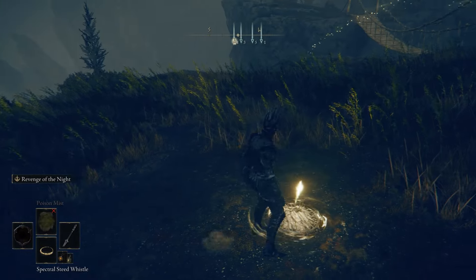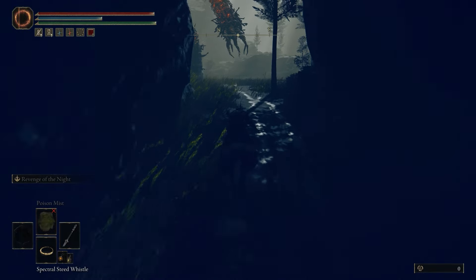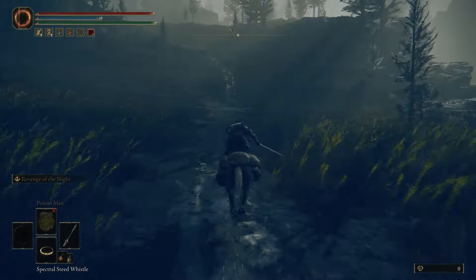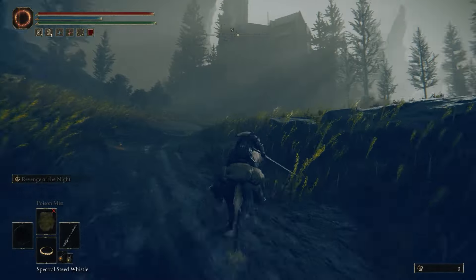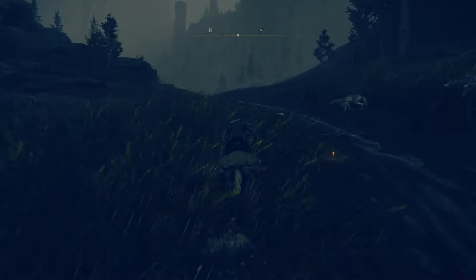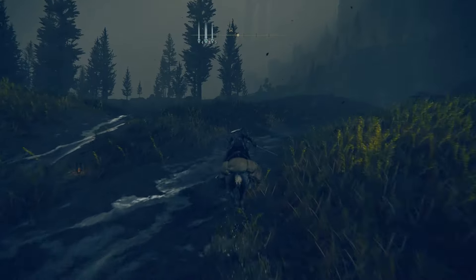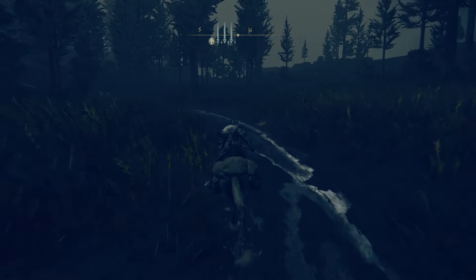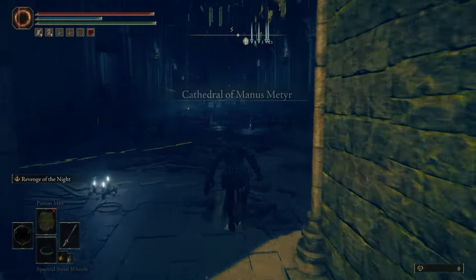From here you'll just need to travel the path shown until you get to another site of grace up the hill. Once there, take the path veering to the left and that'll take you to where this all starts — the Cathedral of Manus Meter. There's a king there, his name is Ymir. You gotta talk to him.